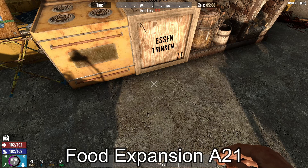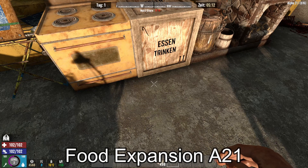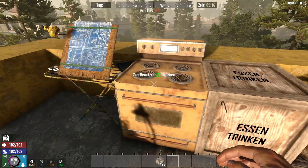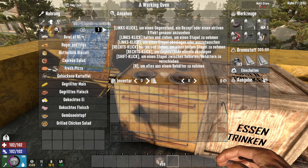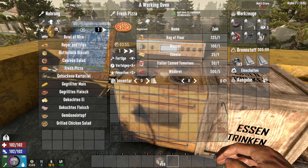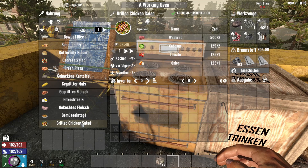Als nächstes folgt die Food Expansion Mod. Eine meiner Lieblingsmods, denn da geht es schließlich ums Essen. Und ich liebe Essen. Und was gibt es Schöneres, als wenn man seine Lieblingsgerichte auch in seinem Lieblingsgame kochen kann. Wir gucken mal rein – was können wir denn machen? Reis. Burger und Fritten. Eine schöne Pizza. Oder ein Grill Chicken Salat.